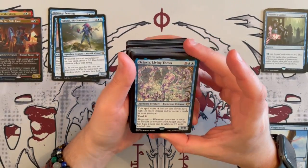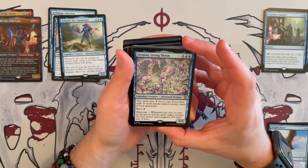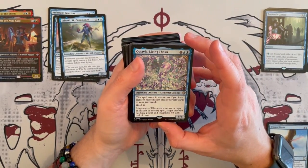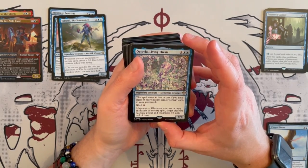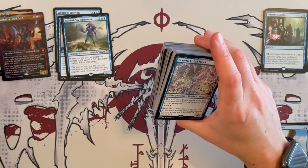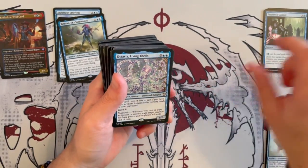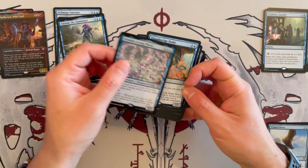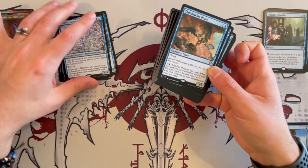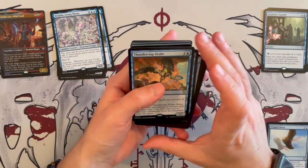Octavia, Living Thesis — an 8/8 elemental octopus that costs a whopping 10. Spells cost 1 generic less to cast if you have 8 or more instant and sorcery cards in your graveyard. Has Ward 8 and magecraft — whenever you cast or copy an instant or sorcery spell, target creature has base power and toughness 8/8 until end of turn. If you have a flyer with prowess, that's going to be strong. But again, if you're playing Dig Through Time or other graveyard removal, don't go too far or it weakens these cards.